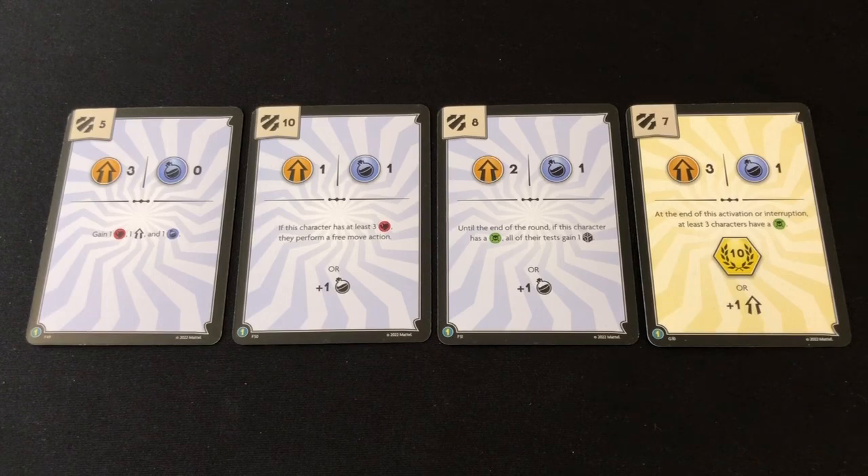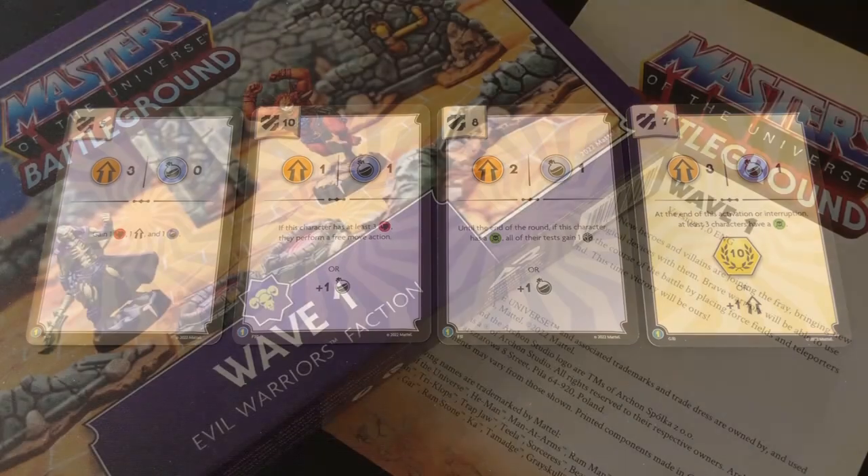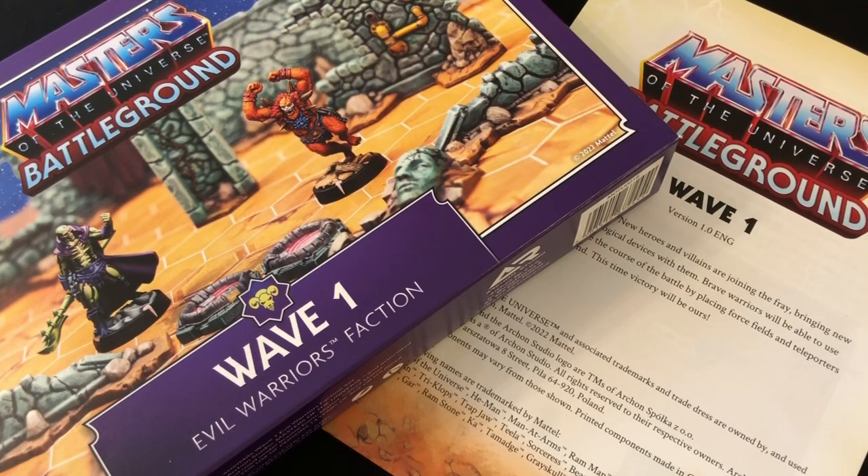There does seem to be one major omission — the points costs. Nowhere in this box is there a list of how many points it costs to add these characters or any of these new cards to your force. That information is available online and I will include the link in the video description, but I really think that should be included in the box. For the record, Scareglow is 17 points and his Scythe of Doom is 2 points for a total of 19, while Beastman is 19 points and his whip is 2 points for a total of 21 — pretty high, considering you can add He-Man to a force for 22 points. Most of the new cards are 1 or 2 points. The most expensive item is the Skull weapon at 4 points, which doesn't surprise me because it's really, really good.